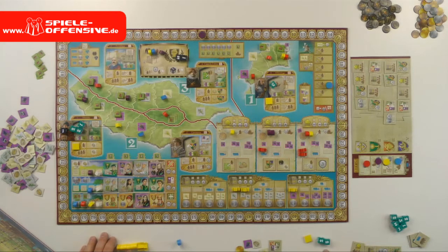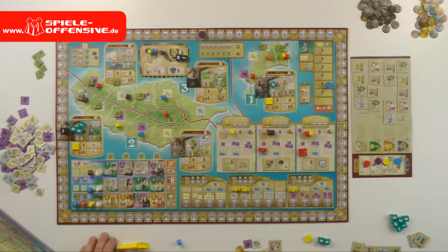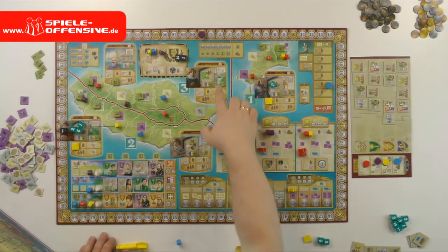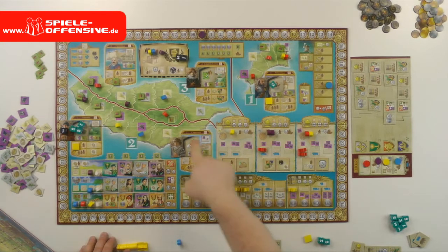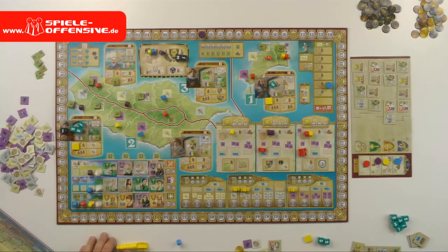Island development changes fields that no longer have any wood on them. At the end of round two, all wheat fields become sugar fields. At the end of round four, all sugar fields become wine fields if they have no wood on them anymore.